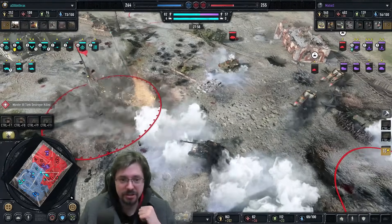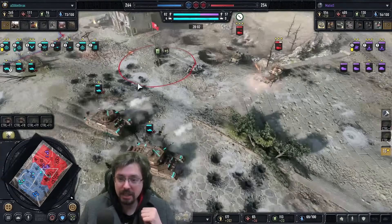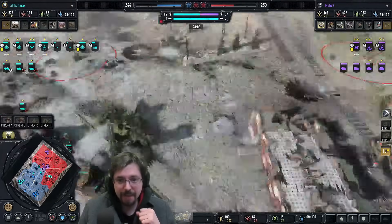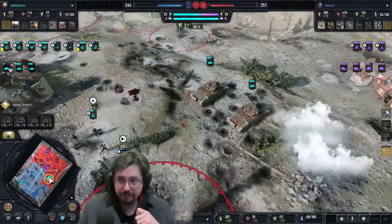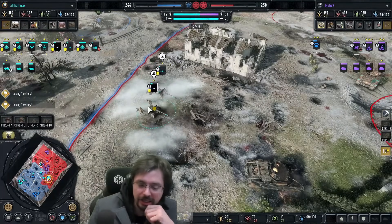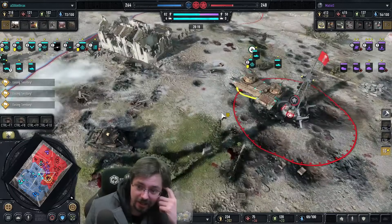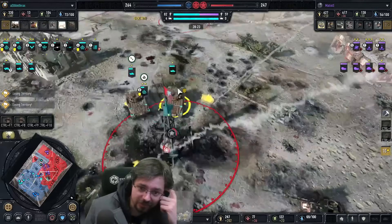The mortar half-track's got to be careful — there come the Matildas. Good volley on them, brings it down to half health. Needs to keep backing away. A Marder coming over to help from Matios. Anthrax has got to heal up these anti-tankers — they die. He's only got his Matildas to save him against the armour. We've got some tractor artillery being dropped to hold the victory point.